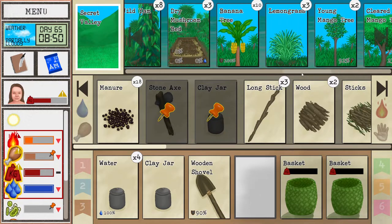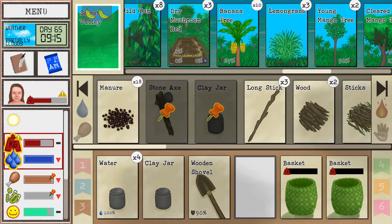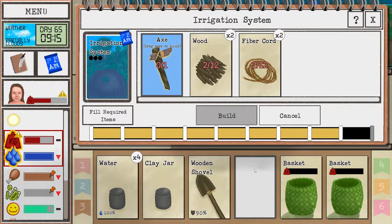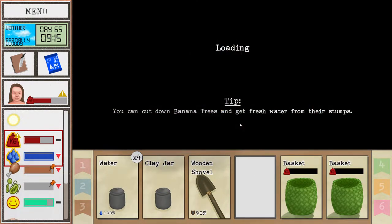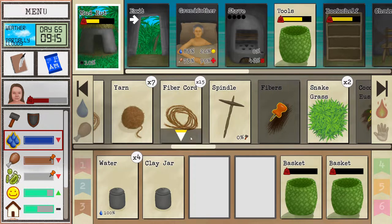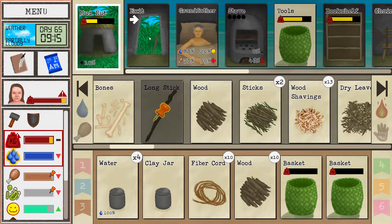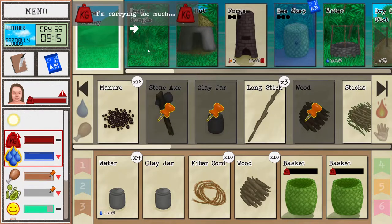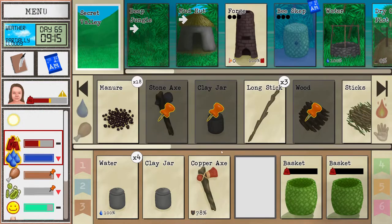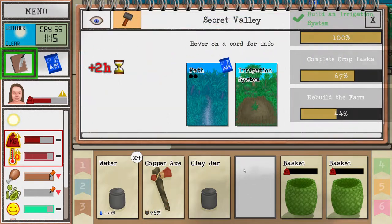Let's grab some bananas - a little bit tired of eating them, so we're gonna need to figure out something else soon. Irrigation system - okay, 10 wood and 10 quartz, we actually have some. 10 of these and 10 of these, nice - we have everything we need here, isn't that just lovely. To make all the canals that the water is gonna go through. So we made the irrigation system - another mission complete here.